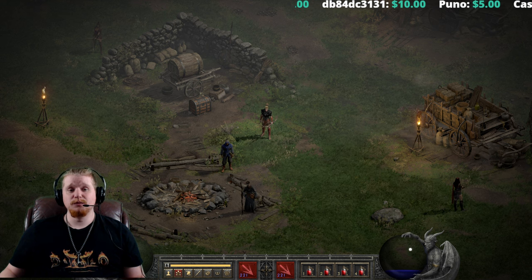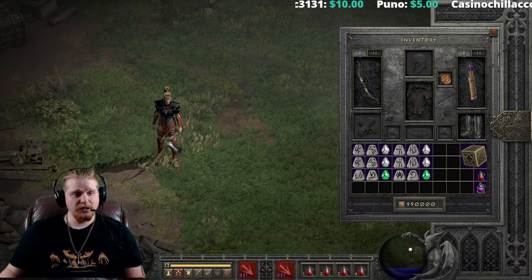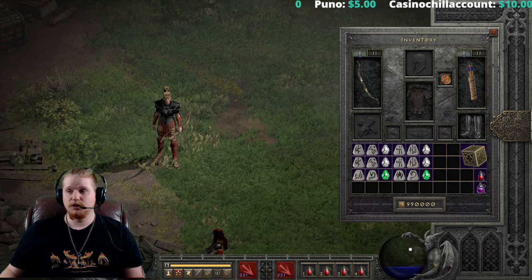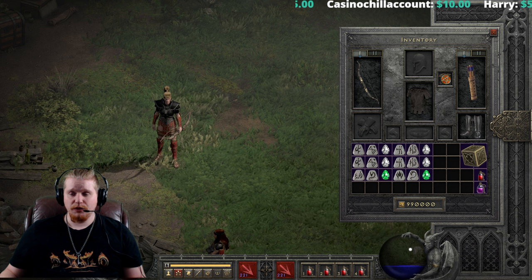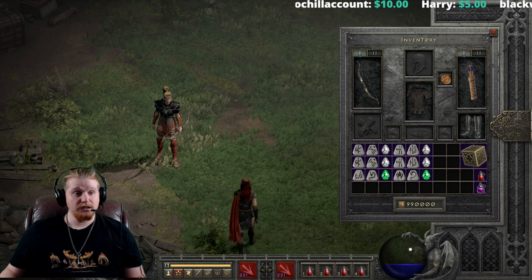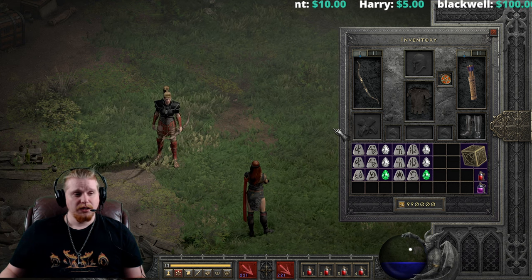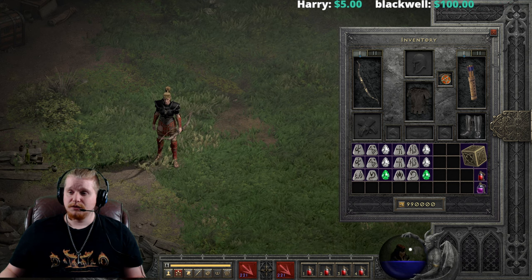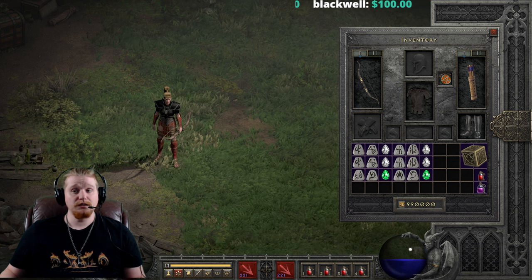Hello, guys and gals, and welcome to another episode of Upgraded Sets. Today we're going to be looking at Vidala's rig. Vidala's rig was actually changed in version 2.4 — they added and changed a couple things about the set, and I think it does make it a little bit more attractive. Although it always was a very good set for a low-level Amazon, and I'll explain. Let's take a look at the set together and see what it could potentially be good for.